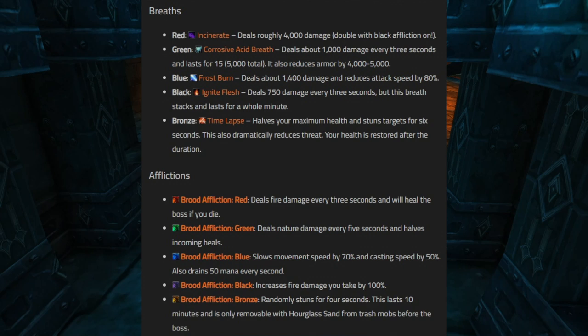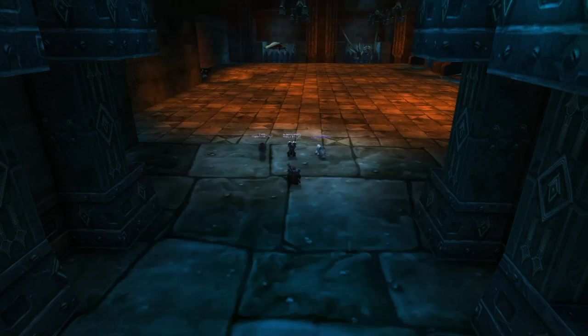Black is Ignite Flesh — roughly 750 damage every second and it stacks. If you get too many Ignite Flesh stacks, you're done, and it lasts a full minute, putting the raid on a tight timer. Bronze is Time Lapse: it reduces your maximum health by half, stuns the target for six seconds, and wipes threat. When you see Time Lapse breath incoming, normally you'd dodge breaths, but for Time Lapse every single DPS, range, healer, and main tank stays out and eats the breath.